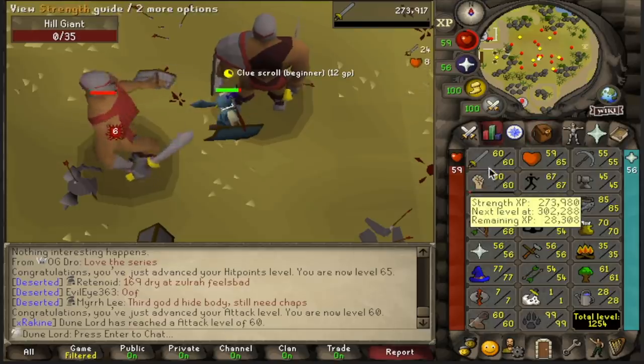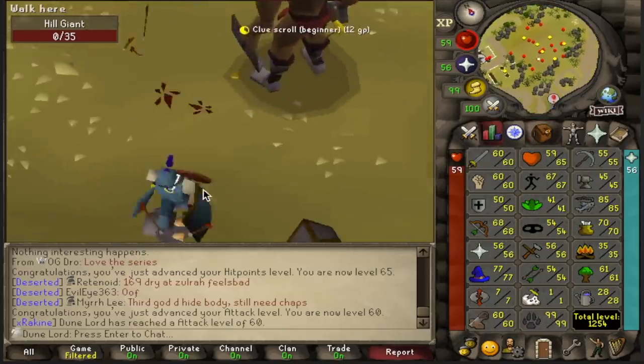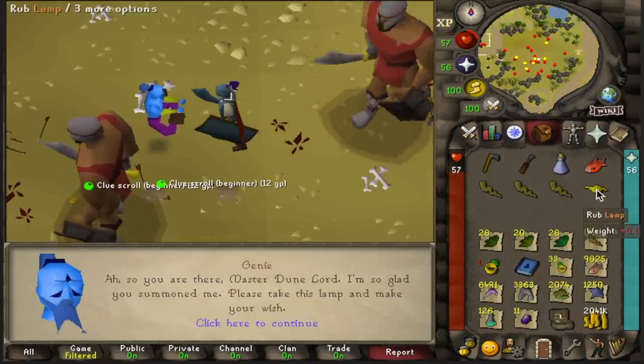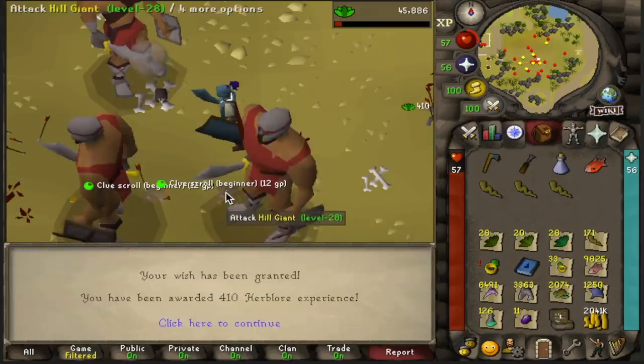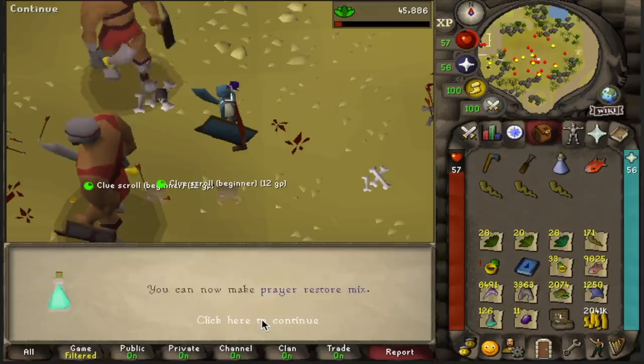We just hit level 60 attack, which means we can now equip the Dragon Spear when we eventually get that. Defense is going to be the next one we're training. We got a Genie over here and I believe this lamp that he gives us is going to get us an Herblore level — level 42.